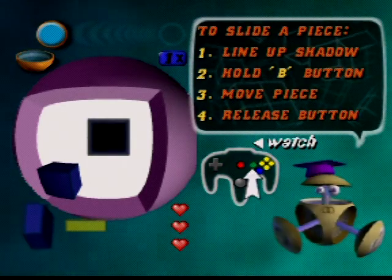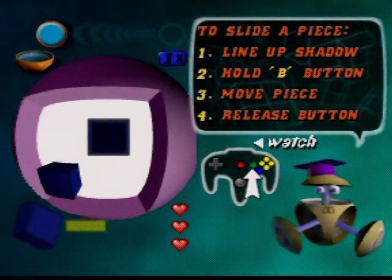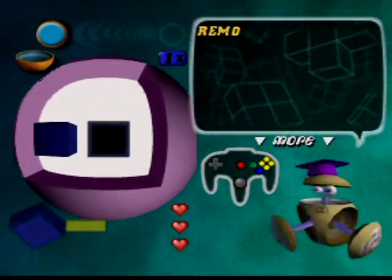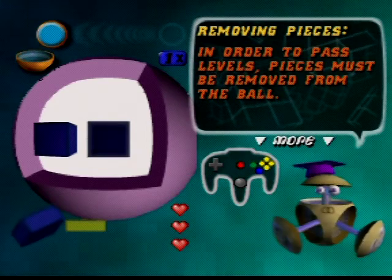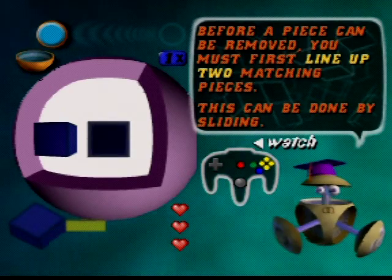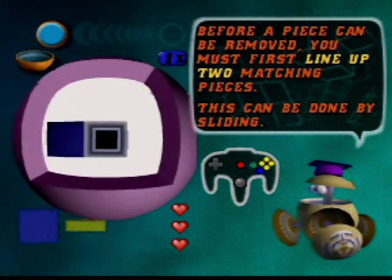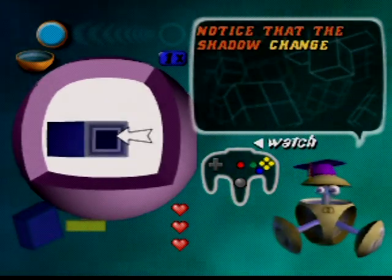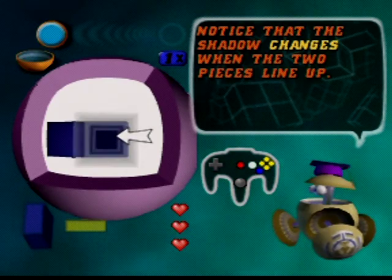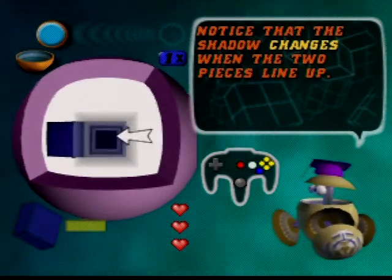Hold the B button to move the piece and release it to let it go. To pass levels, pieces must be removed from the ball. For a piece to be removed, you must first line up two matching pieces. So instead of matching colors, we're matching pieces and colors. Basically all pieces are different colors, and the shadow changes when two pieces line up.